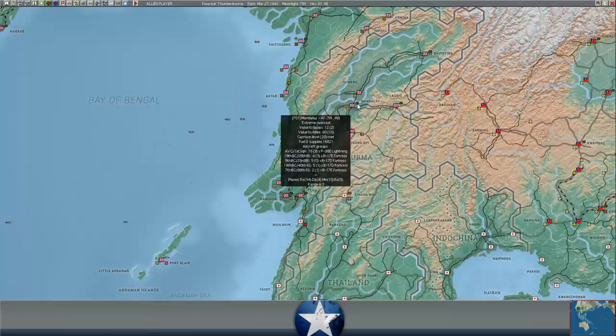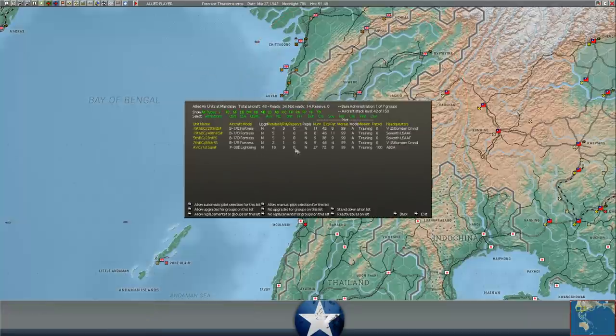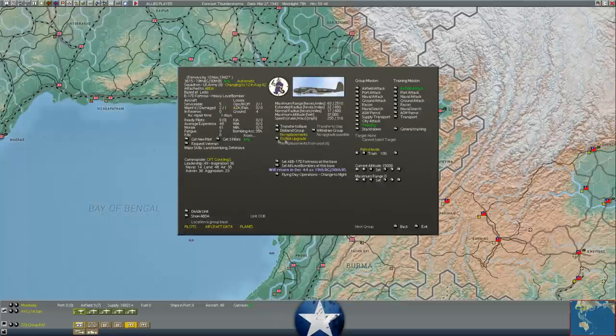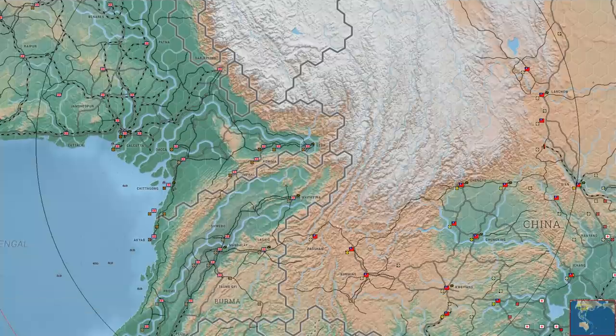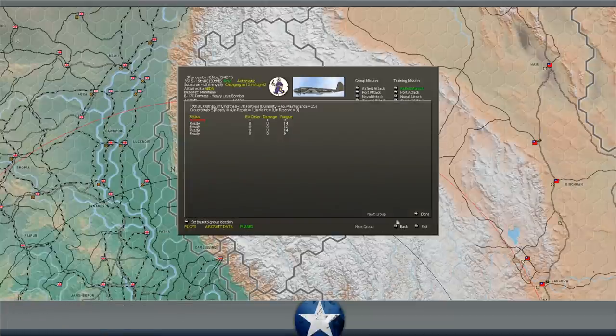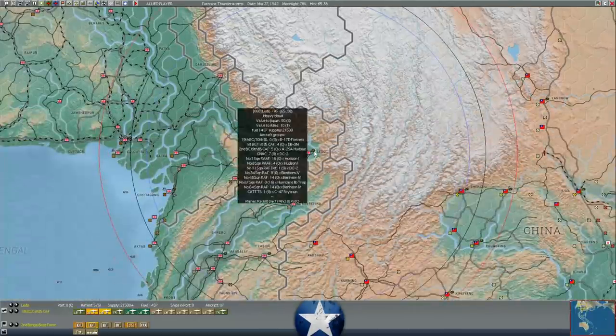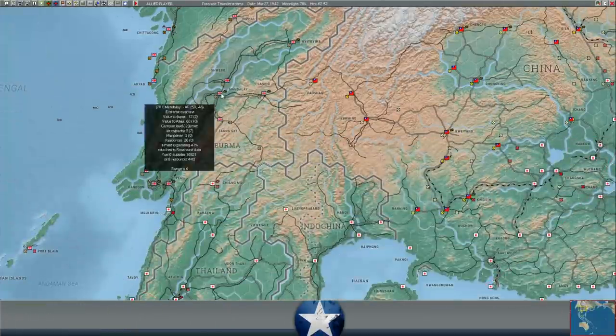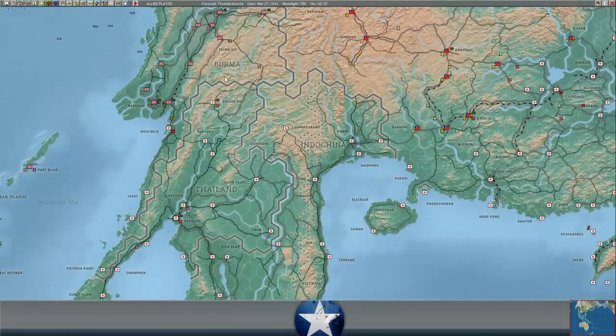We've got 18 P-38 Lightnings now with nine more being repaired, plus five more B-17s that need to be repaired. When they all do get ready, we'll have 21 B-17s ready to bomb Burma. We can also move some of our other bombers out of Lido into Mandalay. I can move these five B-17s into Mandalay now - the other three will be brought in as they get repaired. We should have another eight B-17s at Mandalay, getting us just shy of 30 B-17s to hit him when he does start moving into Burma, although we have no indication that he's ready to do that quite yet.